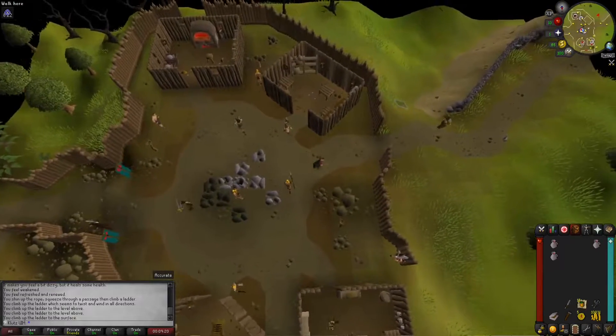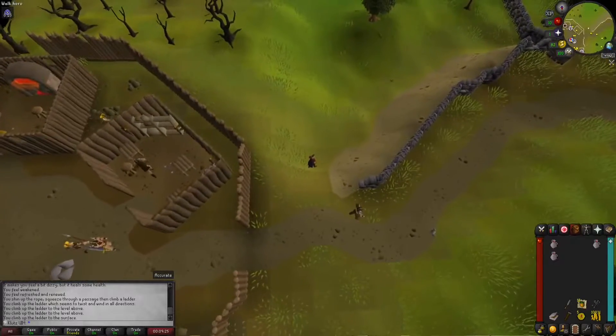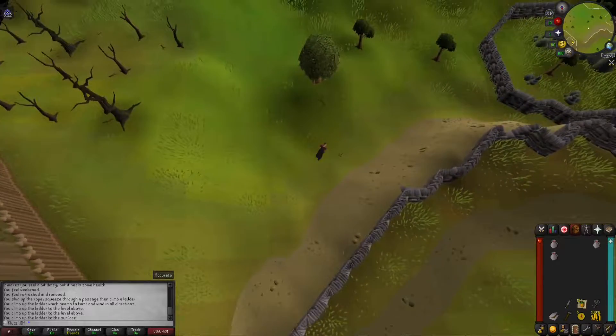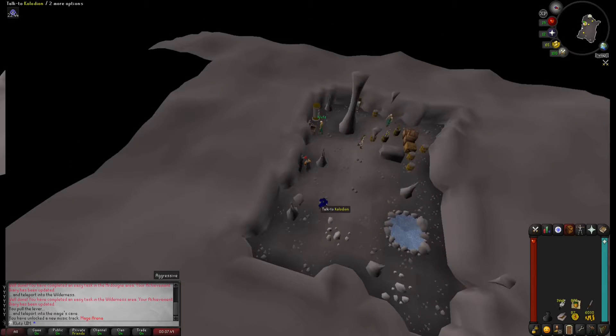First we're gonna start here at the Barbarian Stronghold where I just completed it to get the 10,000 gold. I'm now going to take this over to the Mage Bank and will probably leave myself there by my main, and I'm gonna buy a bunch of runes - hopefully enough to do Fire Strike.